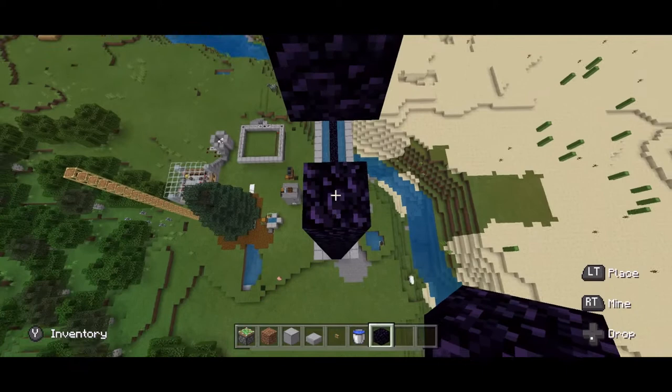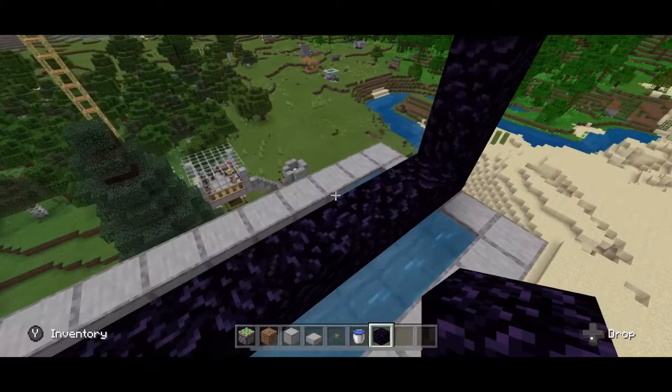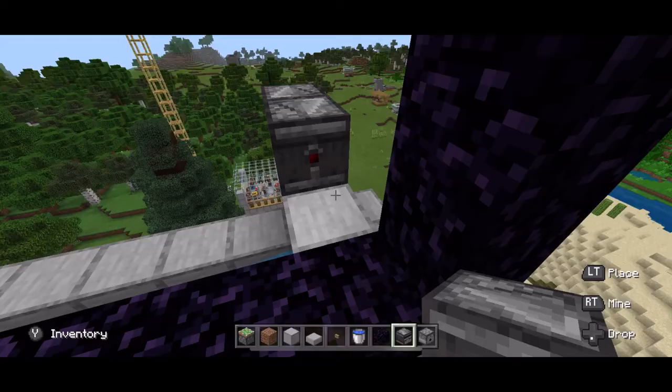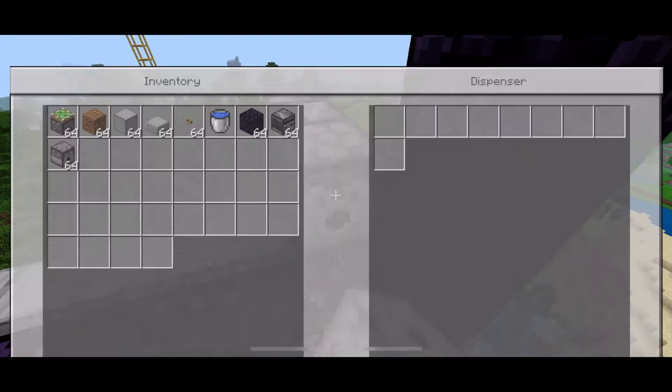Now for the trickiest part of the build — actually getting this thing turning off and on. Come to one side of the build, build three blocks out, place an observer facing that way, another observer facing that way, creating a clock. Place a dispenser there and then a bucket of water so that the water turns everything off and on.